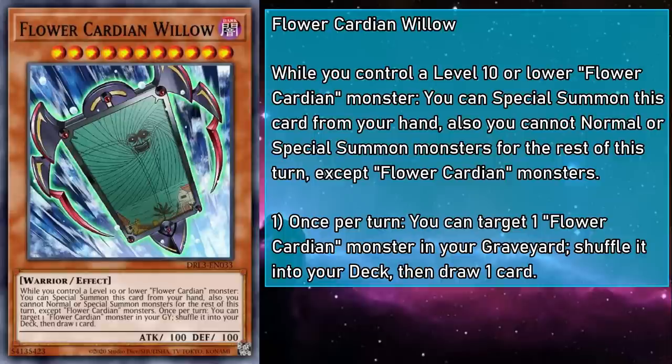This card is a cornerstone of the deck and you'll want to try cycling through as many as possible in a single turn, because each new Willow can shuffle a new card to draw another. Giant Trunade here really cranked this effect up to 11.